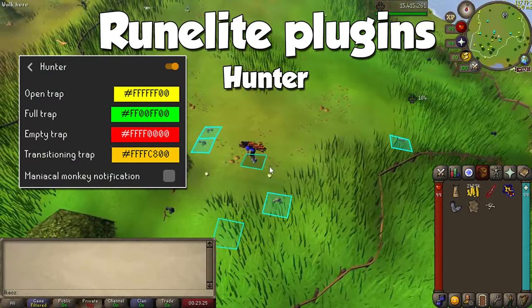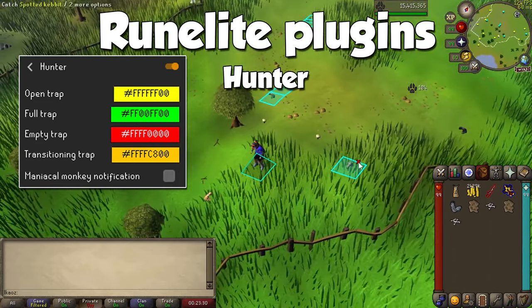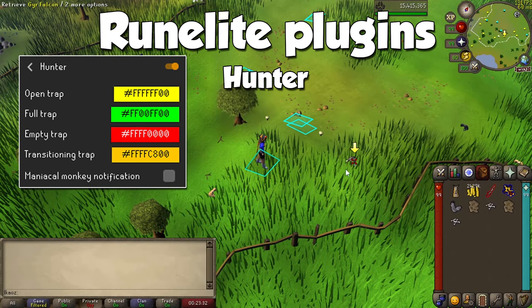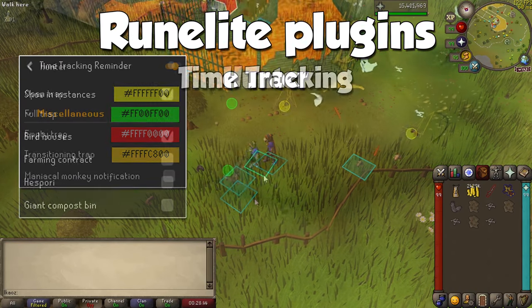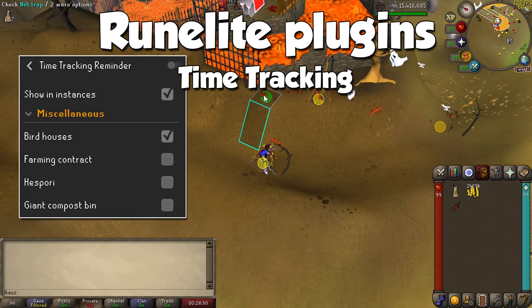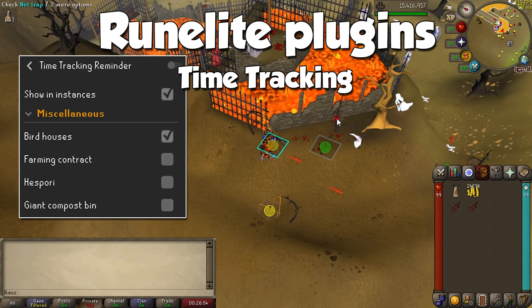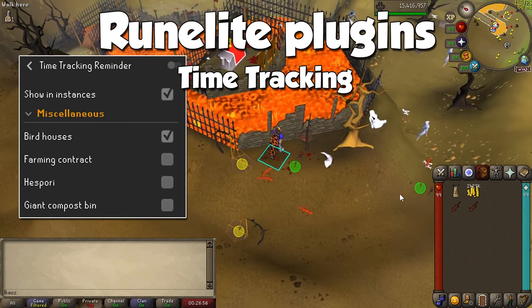For plugins, we have a few more than some previous videos, starting with one simply called Hunter. This will show you the state of your traps and color-code them based on whether they're active, successful, or failed. We can also use the Time Tracker Reminder plugin — mentioned since the farming video — to remind us when our birdhouses are ready, notifying us with a screen flash when it's time for passive Hunter experience.